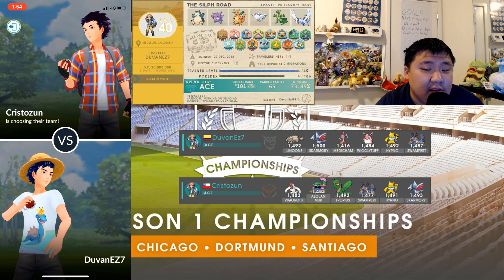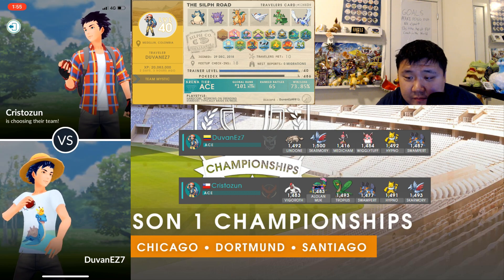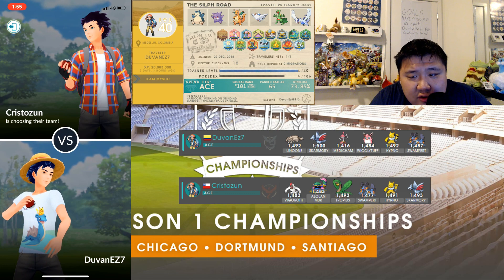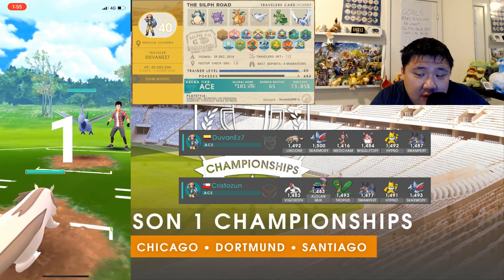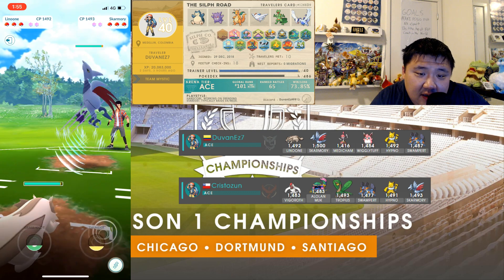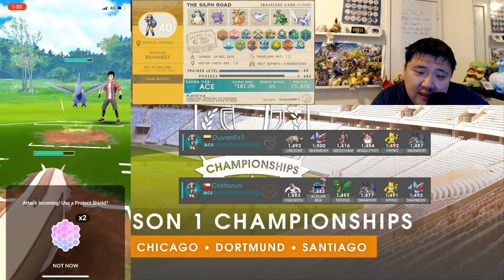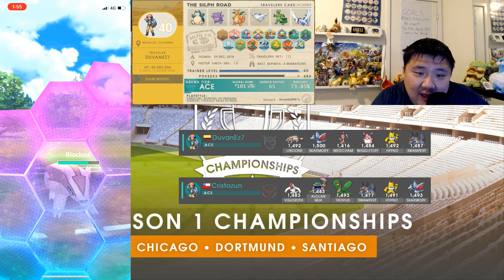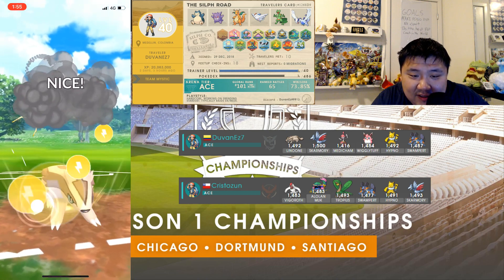Let's go to round three — this is game one (game one video was lost for some reason). Going up against Kristo Zun with Vigoroth, Alolan Muk, Tropius, Swampert, Hypno, and Skarmory — an interesting team with two restricted picks being Tropius and Skarmory. Tropius is pretty good against this team. Linoon is a really good pick against Skarmory, but you need to land the bait.